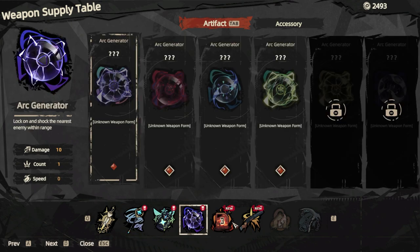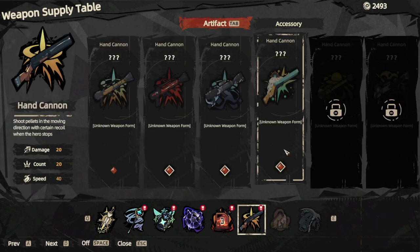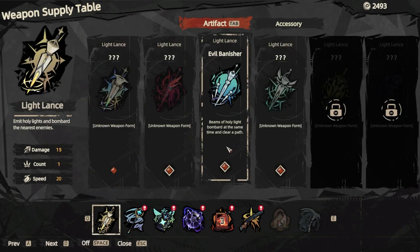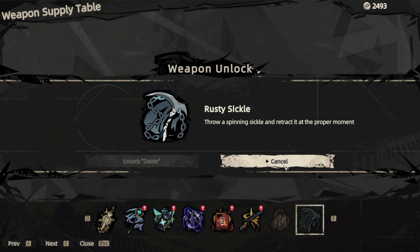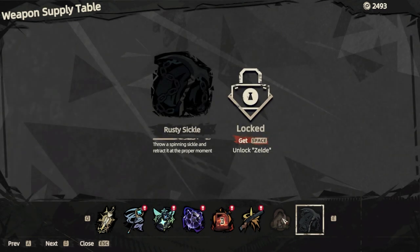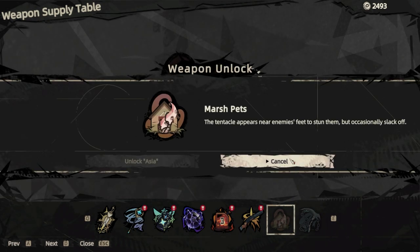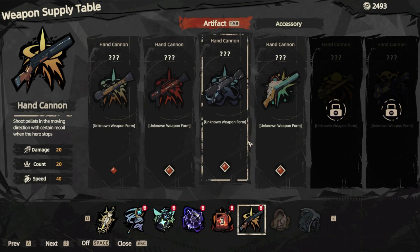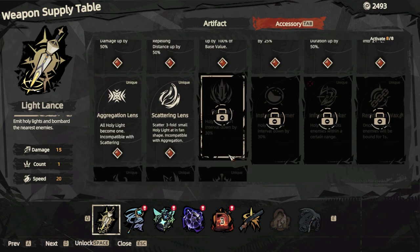So we actually have quite a bunch of different weapons here. This is probably the mix — like, if you just mix everything together and you don't care about the color — this is all red, this is all blue, this is all green. That seems to be pretty much the case, hence why this one's all blue. And we're starting to go down this direction. It doesn't look like we have too many. To unlock the rusty sickle, we need to get Zelda and Asia. Fair enough. Let's just go back to our basic weapon.